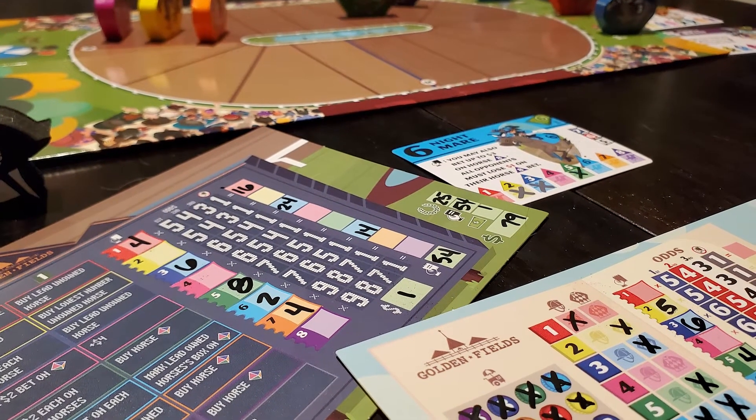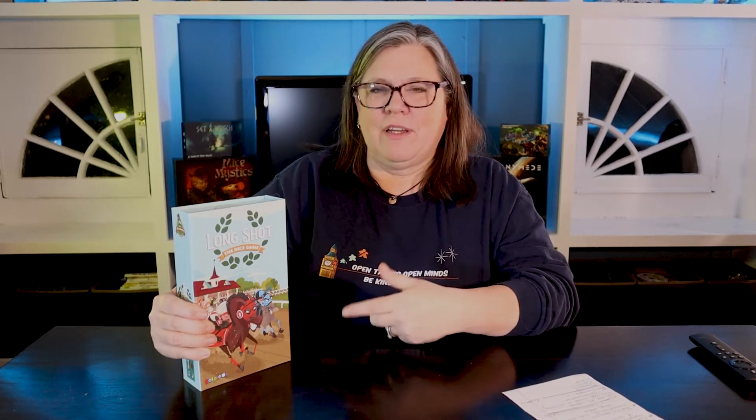I have two favorites this month. The first one is Long Shot the Dice Game — it's super fun, and it's a roll and write. Apparently there was a version of this that wasn't a roll and write. I really love this game — it's so different than any other roll and write that I have. It's a racing game and you're betting on the horses. You can trip the lead horse, send it back a couple spaces, or give your horse a boost. You have to be smart in how you manage your money and your bets.